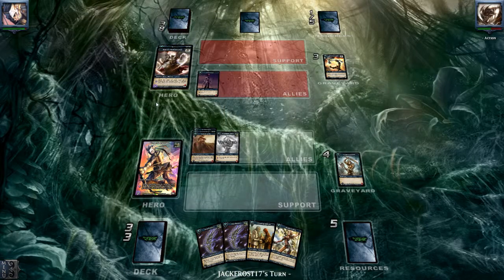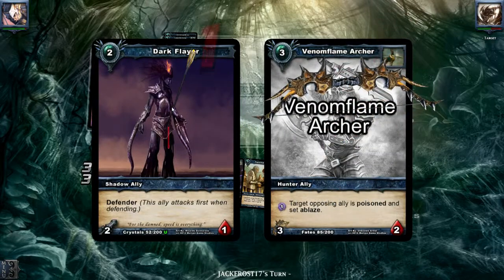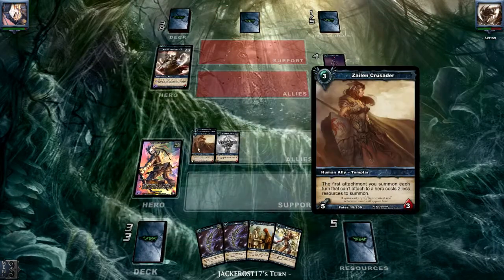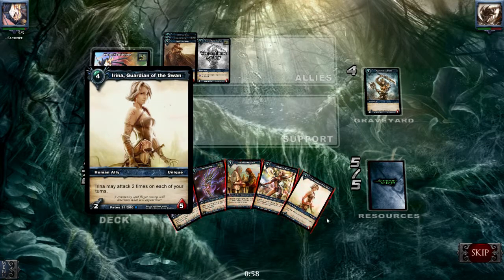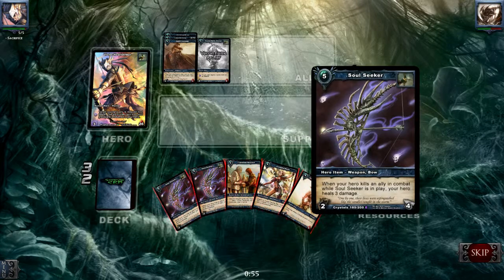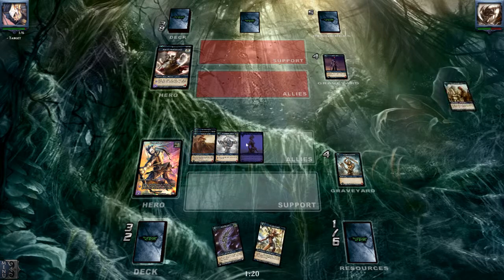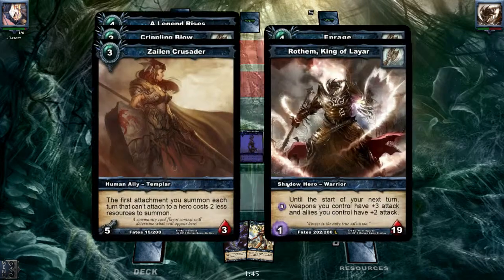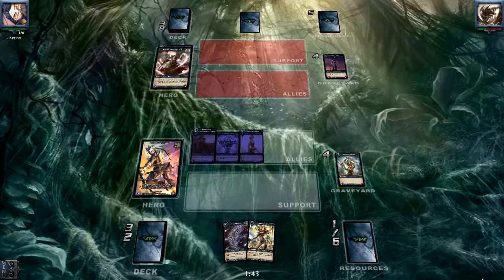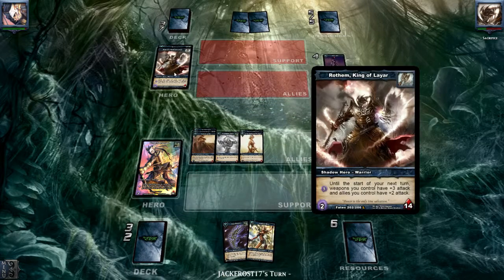There comes some Rage — 10 health for him. Okay, no problem. Both my allies are still alive, so this is a nice one. We can sacrifice one — why not. Let's play this one, give her this one so she can attack twice. That's pretty nice — attacking for five more. I think next turn he's dead. This is the first Rodham King of Lair that I've played against.